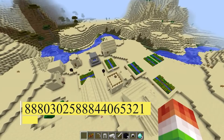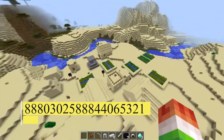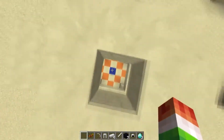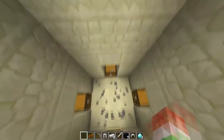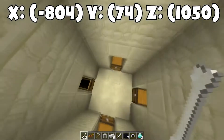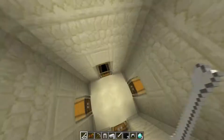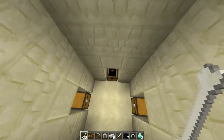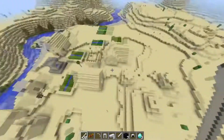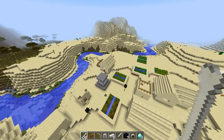Obsidian Farm. 88803025888-44065321 is the seed number. Version is 1.9. Obsidian is a precious resource that is normally obtained at the end of a quest, although it may also be produced when water flows under lava. With a couple of vast towns, this seed offers something for everyone: an agricultural village with a crop farm, an adventure-themed village with a Minecraft nether portal, and a waterlogged village with a convenient pool of lava that's excellent for obsidian farming.